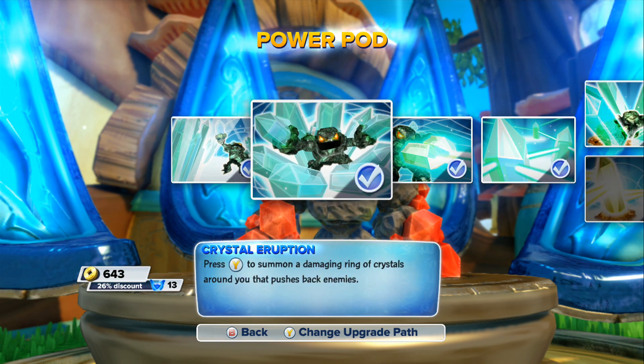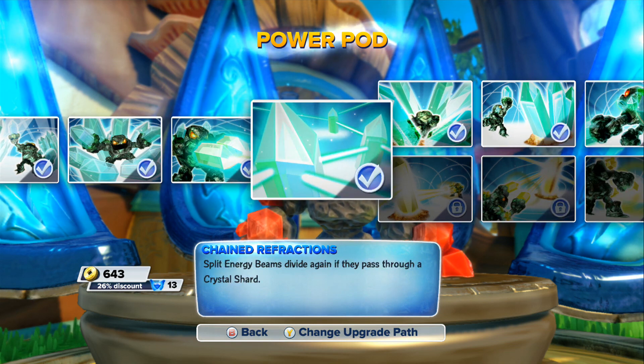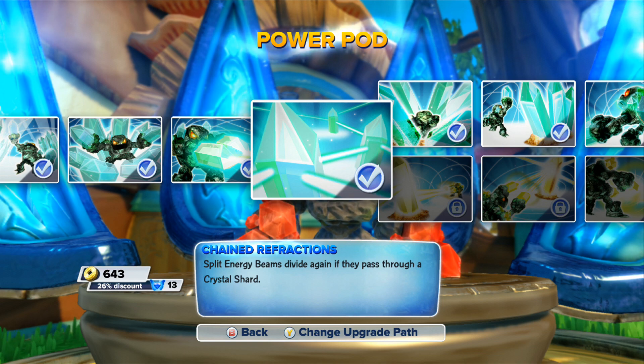Crystal Eruption: press Y to summon a damage ring of crystal around you that pushes back enemies. Emerald Energy Beam: the energy beam attack does extra damage. Chain Reaction: splits the energy beam, which divides again when it passes through a crystal shard.